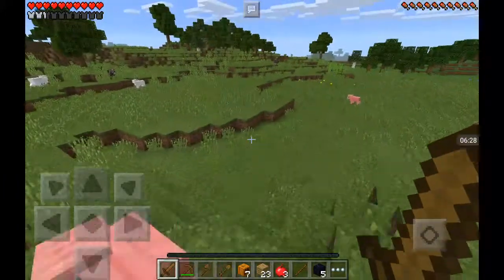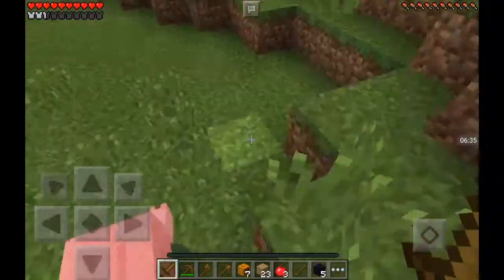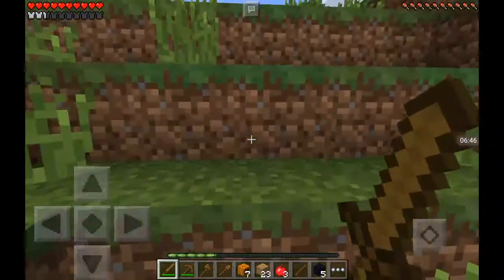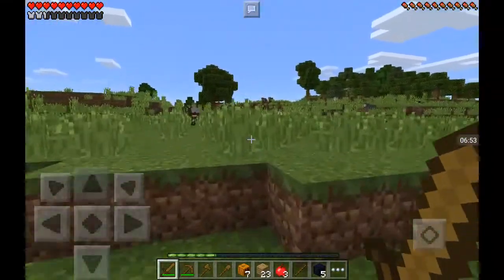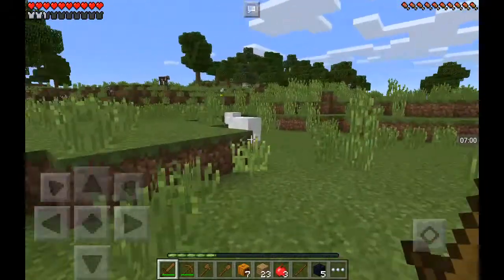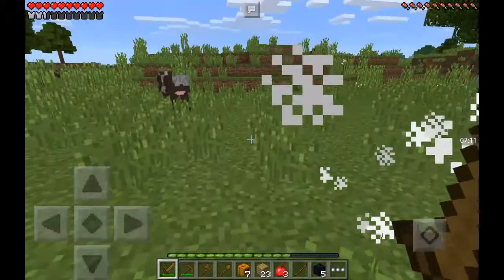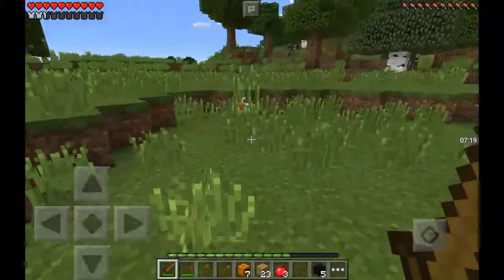Soon we'll be needing some food. Hello pig — can I be your friend? Don't stick your butt out at me! I can't even hear pig. Got it. You like sticking your butt out at people? That's what you get. Anyway, let's try — I'm going to take some sheep since I'm going to need wool. Come on little sheepy, I just want to count sheep. We've got two pieces of wool, we need another sheep. No, that was a chicken.